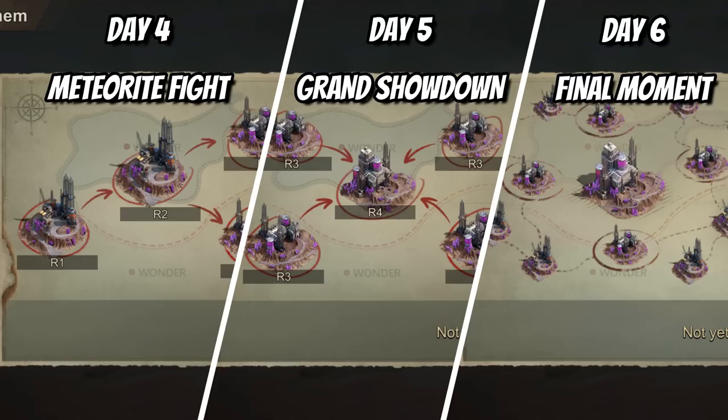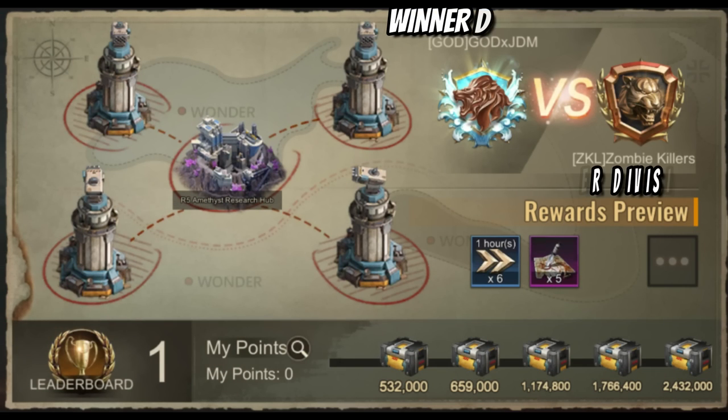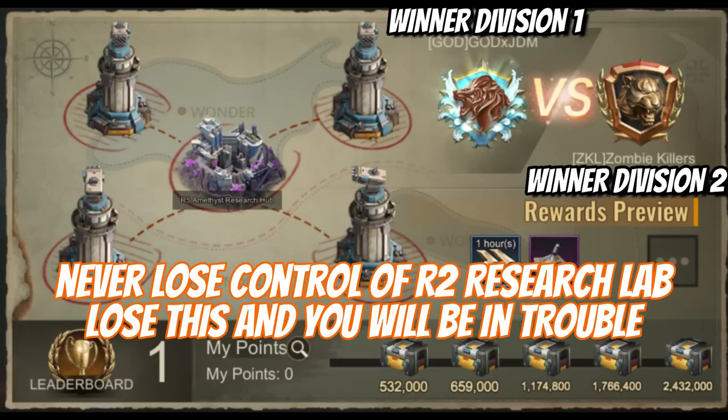Days four, five, and six (Meteorite Fight, Grand Showdown, and Final Moment) follow the same battle pattern — your alliance chooses to be on the defensive or offensive to secure more research labs. The more labs controlled at the end of each day, the more alliance points earned, meaning a better ranking. You should never lose control of R2 Amethyst Research Lab — it is the closest to your safe zone, and losing it will severely compromise your chances of winning your division.